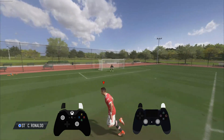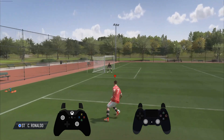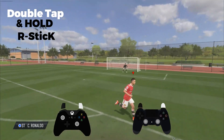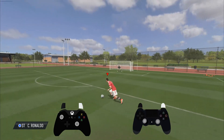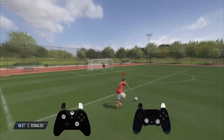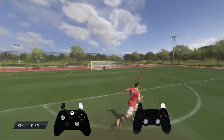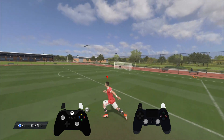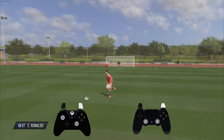If there's loads of space in front of you, double tap the right analog stick and knock it on. You can actually hold the right analog stick for longer too — if you're running, double tap it and hold it, the ball goes a bit further. Whereas a quick tap doesn't go as far. You can combine a massive one and then do another massive one — you can keep doing these super long knock-ons.